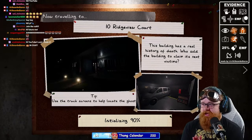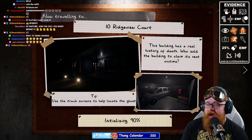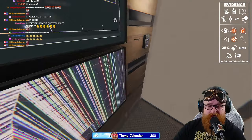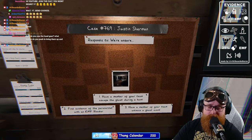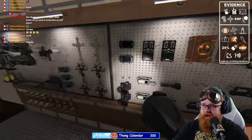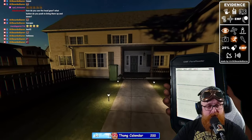We're going to go to Ridge View Court on nightmare mode, so we're going to get two pieces of evidence. We've got the tier three equipment — we are tier three out of our minds. Let's take a look: Justin Sherman, we need to escape during a hunt, we need an EMF read, and we need to witness a ghost event. Alright — flashlight, camera, EMF reader.